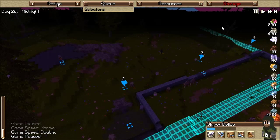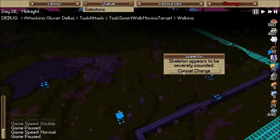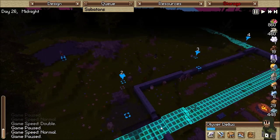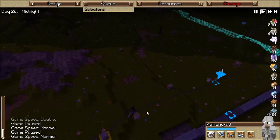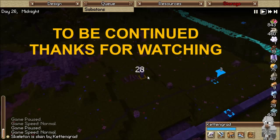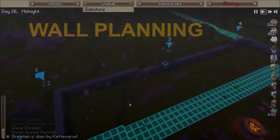All right guys, we almost got him back. We got him coming up this way. We're just going to place him here. We'll make him walk right over there, then we won't have to worry about him. There we go.